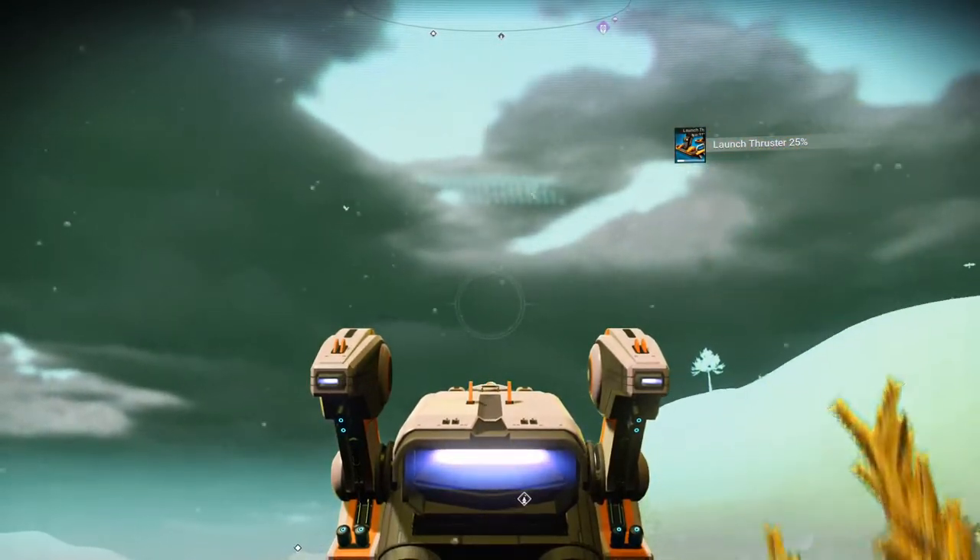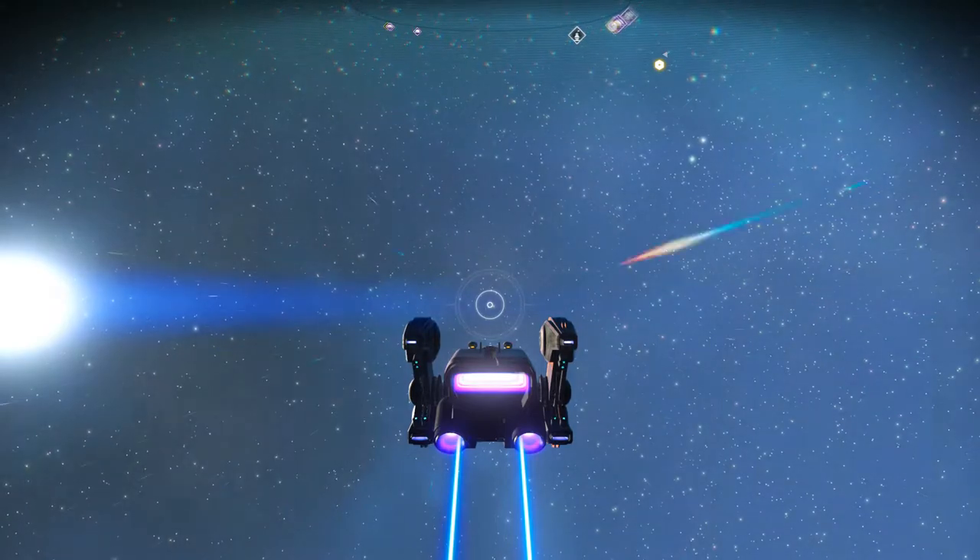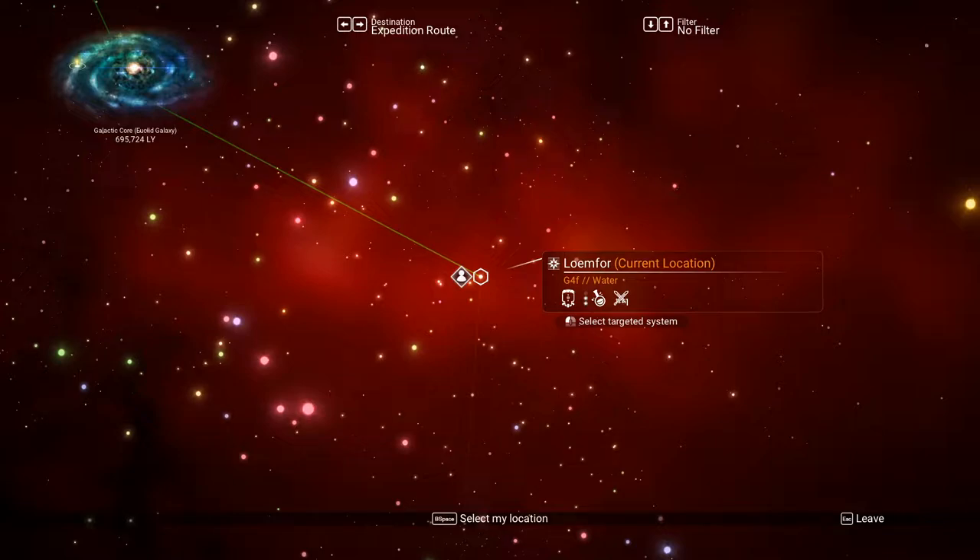The next thing you want to do is go to your ship, and after you go to your ship, go out to space. Then click on the galaxy map. As you can see, I'm in the galaxy map right now, in the same system where you start Phase 4.